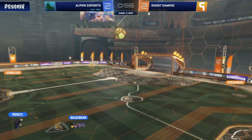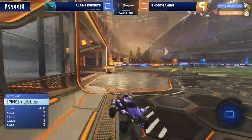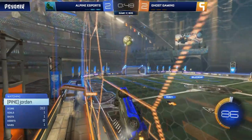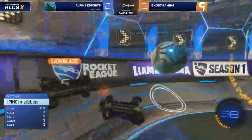And that's where Ghost were lacking previously. Alpine showing them what to do — get a close man to shadow. Magic Bear with a chance again right off kickoff. Alpine know now that one more goal could sink Ghost Gaming here and give them a deserved series victory. But Ghost will continue to fight.